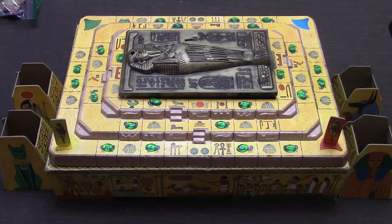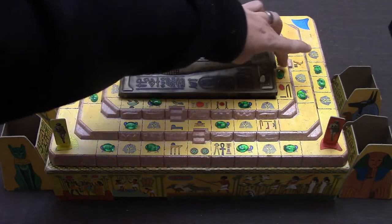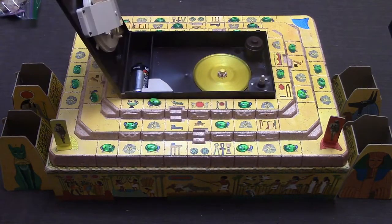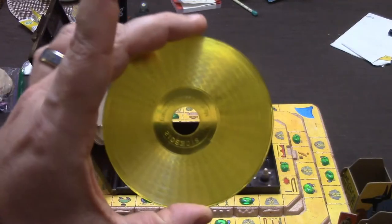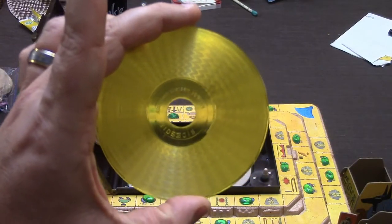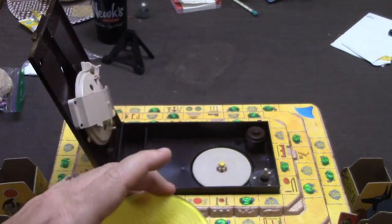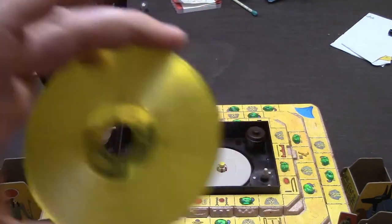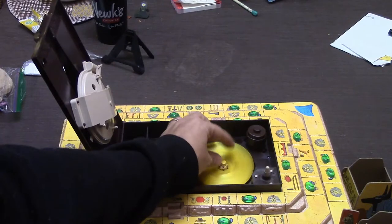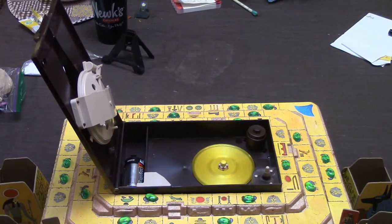Speaking of the mummy, this is where the star of the show is — the record player. When you open this up, you are going to see that this is the record. It is two-sided and each side has 20 different tracks that are basically the mummy's commands. After somebody collects the red jewel, they are going to flip it over to side 2. It starts on side 1 and you simply stick the record in there like so.